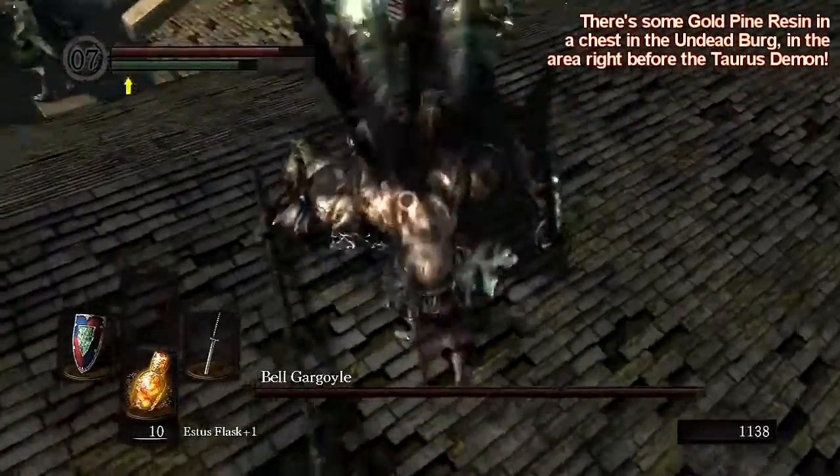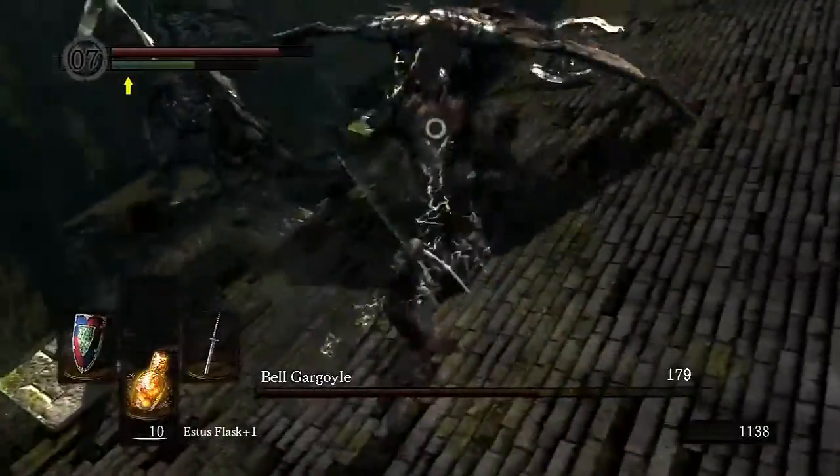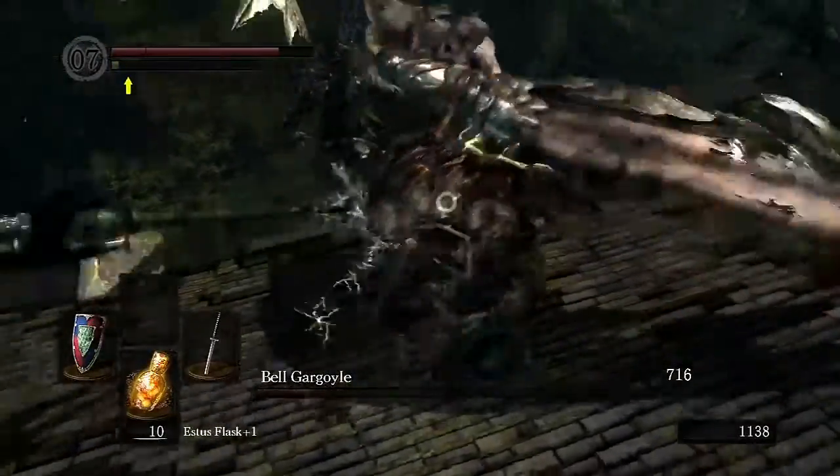The fight itself is pretty simple. You just have to watch out for the sweep attacks and the overhead attacks — same as usual, just try to stay behind them. You can chop off their tail for a specific weapon if you like it, and just keep hammering away at them.